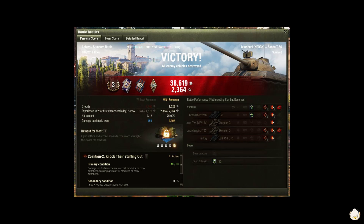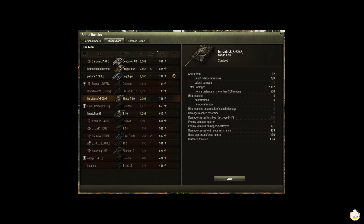Alright, Master Third Class — Tank Sniper, I think. 38,619 in credits, 2,364 in experience. Damage-wise, not too bad: 2,302, one kill, 788 base experience, 12 shots, 9 hits, 8 penetrations. I did 1,530 from 300 meters out and assisted with 459.